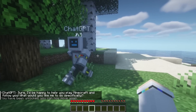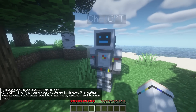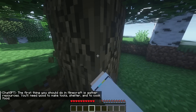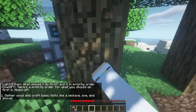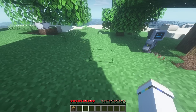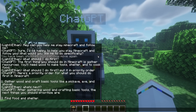Now he can follow me. The AI says the first thing to do is gather resources — you'll need wood, make tools, shelter, and cook food. I ask for priority order and it responds: gather wood, then craft basic tools like a pickaxe.